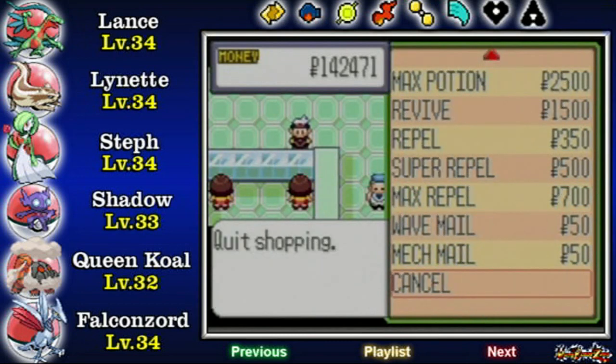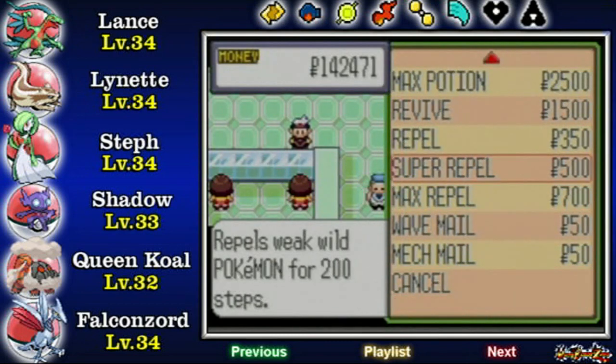And we got a whole bunch of stuff. Oh, Max Repels. Max Repels hold on for up to 250 steps, but not quite that worth it. Really, for your money, Super Repels are much better. Don't bother with Max Repel.